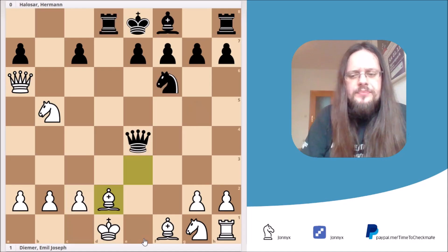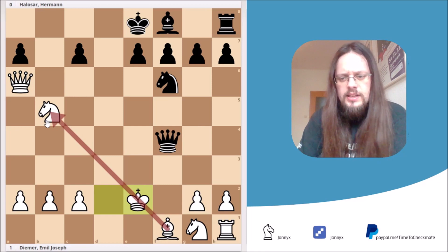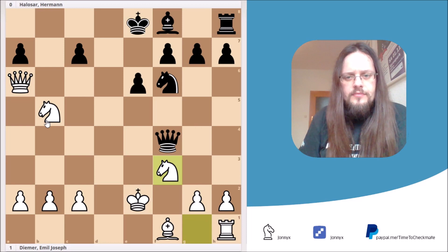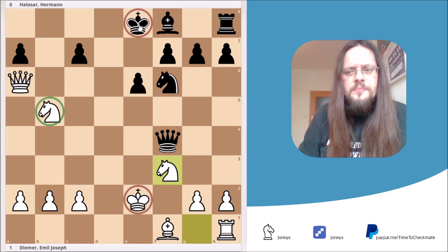Let's go back one more time to this position because I wanted to show you the king e2 line. Of course, right now you block your bishop on f1, but after e6 and knight to f3, it's pretty clear that you are winning. You are up a piece. And of course your king doesn't look that good on e2, but Black's king on e8 doesn't make a good job either. So I think this is fine, and you most likely will go on to win the game.